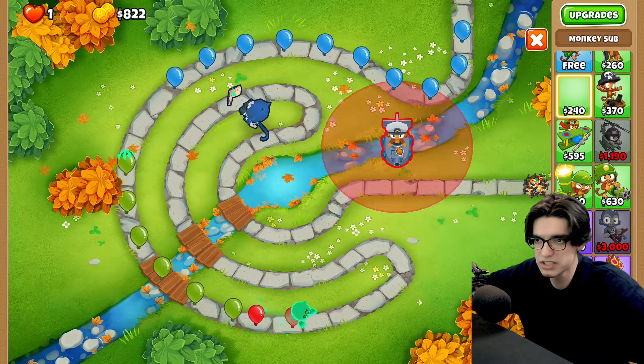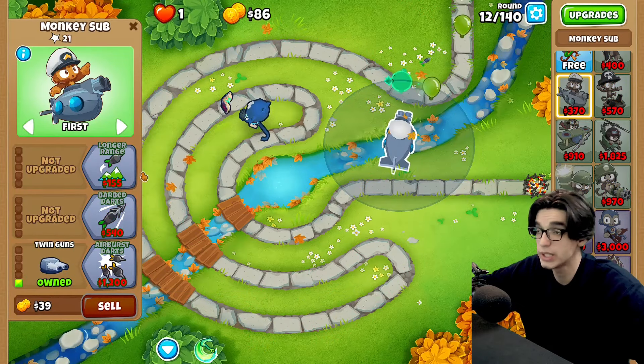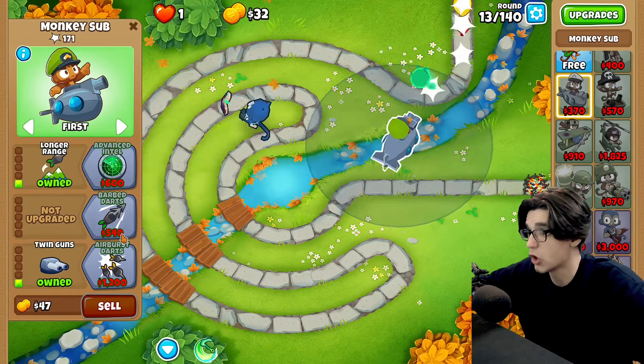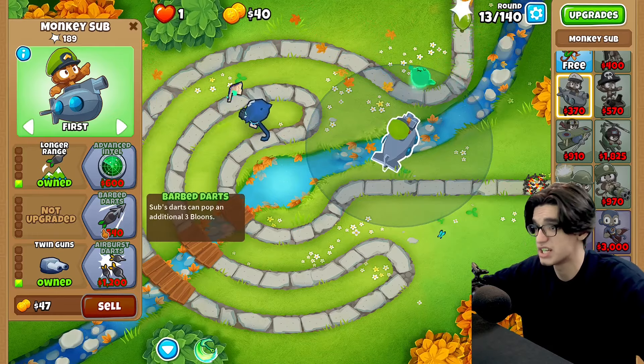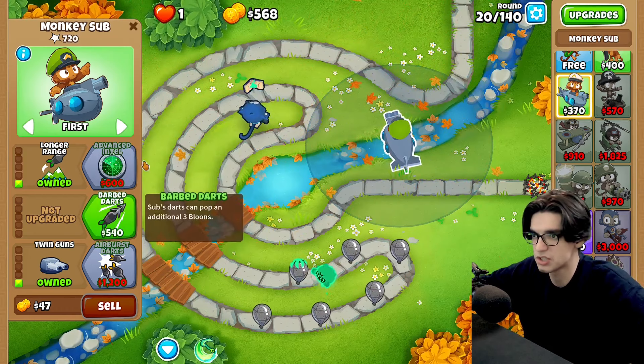I mainly wanted this map because it has water, so let's go ahead and put a submarine here and go twin guns. We do have cross path, so I can go for longer range and still go barbed darts, which is a nice start specifically for the advanced intel because grouped balloons are gonna suck early game.